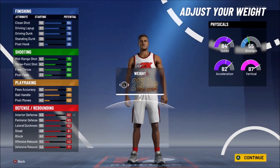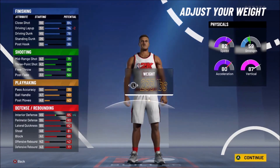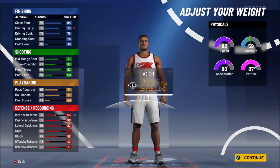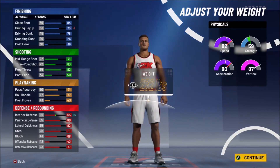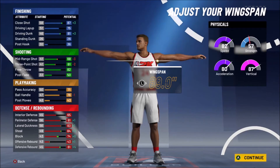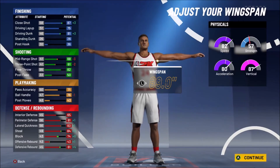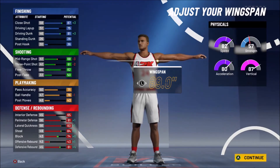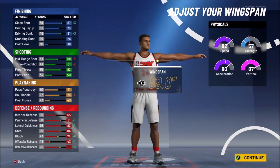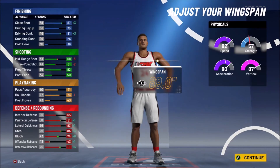I'm actually going to raise the height until speed is at an 82, which gives negative one driving layup but plus four interior defense, just to make up for being 6'7" — interior defense is really important. Max wingspan, as you know, because I'm going to be lurking lanes in the corner, playing defense, and getting blocks. At 99 I'm going to get elite contact dunk. I'll have a 60-65 three-pointer, ball handle at an 80, and all my defense will be in the high 80s for the most part.